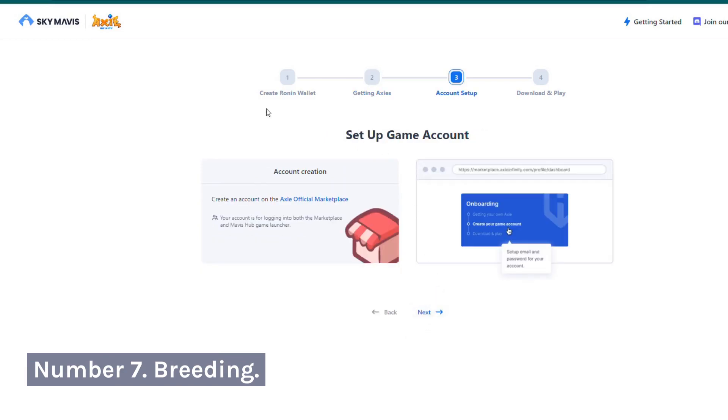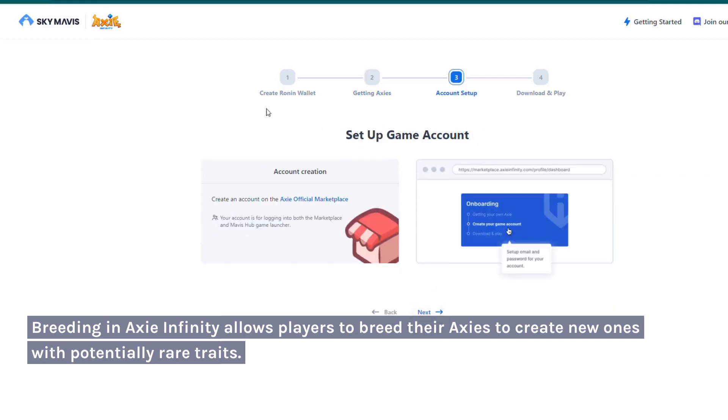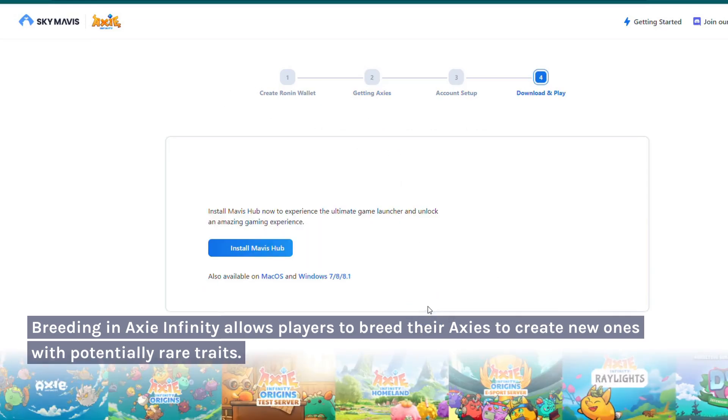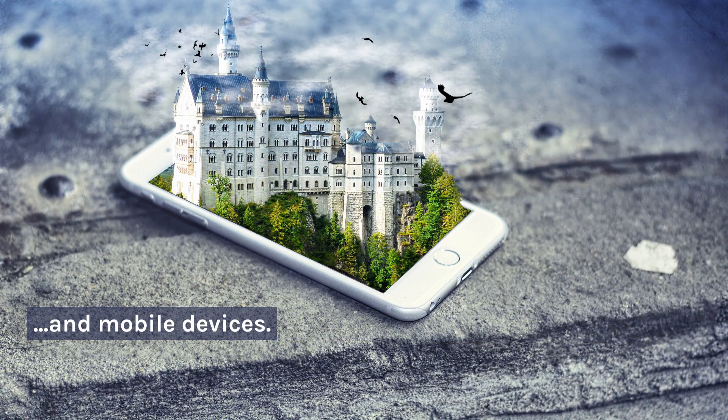Number 7: Breeding. Breeding in Axie Infinity allows players to breed their Axies to create new ones with potentially rare traits. It's a simple entry point for beginners interested in the play-to-earn model. The game is accessible on desktop and mobile devices.